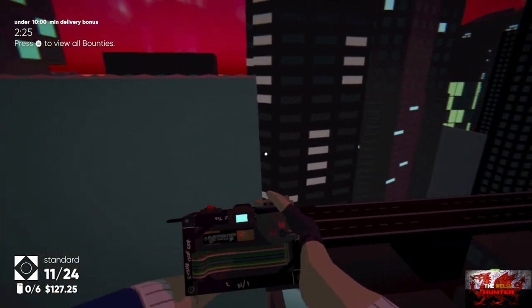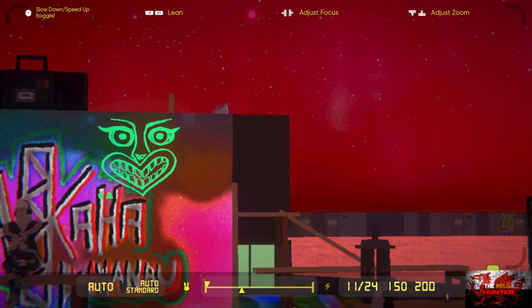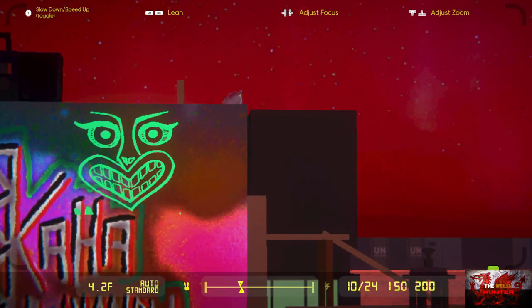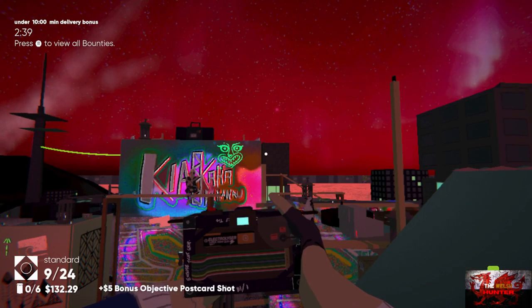Jump over to where the postcard symbol is, turn around and you should have the creepy jogger face on the left hand side. That obviously didn't work so let's try again. Zoom in if necessary. There you go — that is postcard complete!